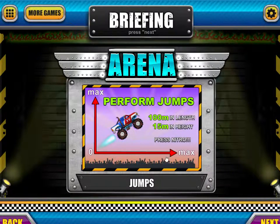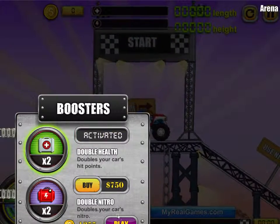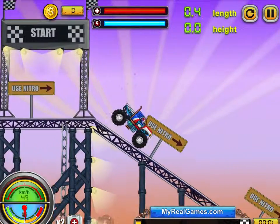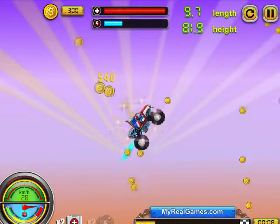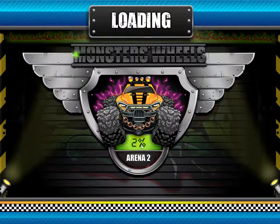Alright, perform jumps. Once I get above 9 out of 10 I start giving it decimals, so it might be 9.8 out of 10, because otherwise how do you distinguish between which game's better if they're both 10 out of 10? Use nitro the whole time — use nitro the whole time! Oh damn, okay that was not okay, let's try again.